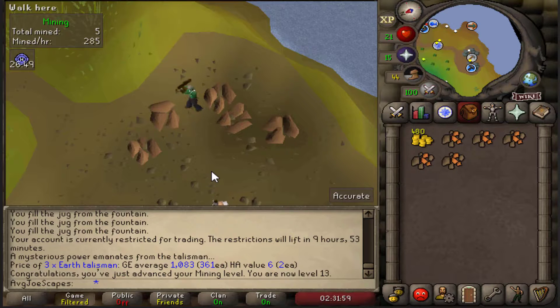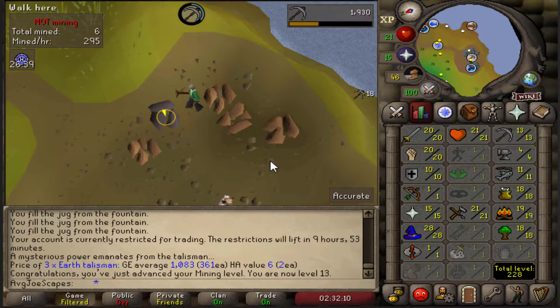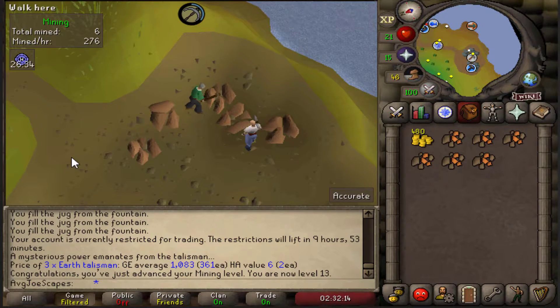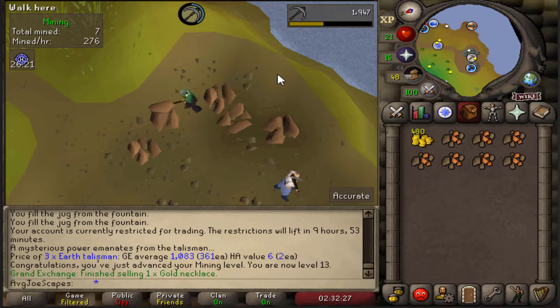That's created a problem because now I can't afford food, equipment, or runes, and I need 33 magic to get telekinetic grab. I currently have 27 tin ore in my bank, so I'm gonna mine 27 copper. I got 480 GP from the wise old man, so once I smelt bronze bars, that should give me around 3,500 GP to work with.